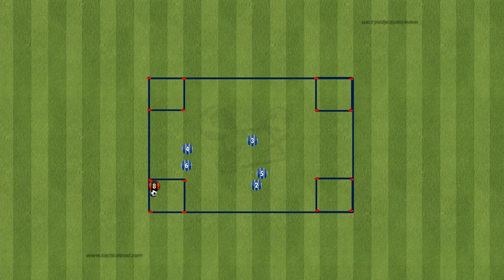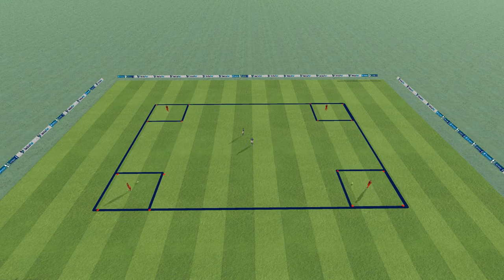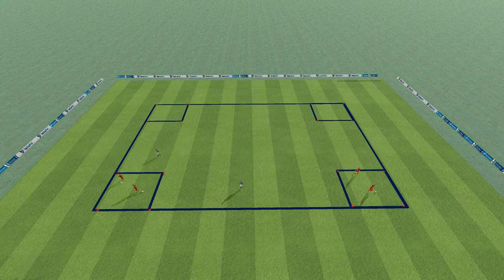To set the stage, create a large square measuring 20 by 20 meters using cones. Within this space, designate smaller square islands in each corner using additional cones. Appoint two brave volunteers as your pirates, while the rest of the players are each armed with a ball. The pirates take their place in the center while the other players choose their starting island. The objective? Dribble from one island to another without falling prey to the pirates' swift tags.